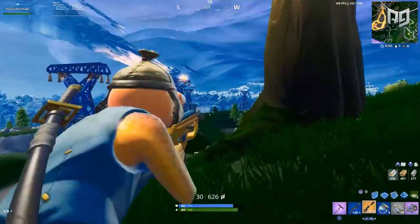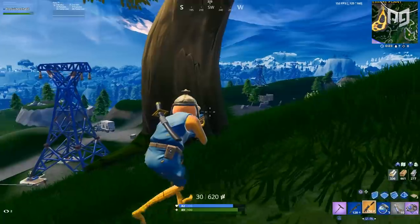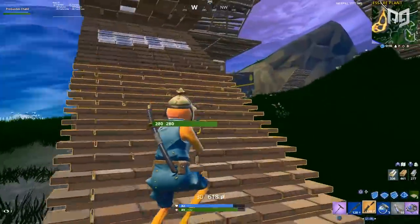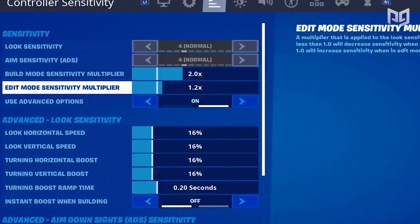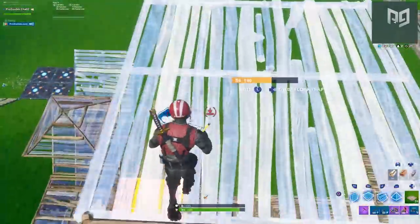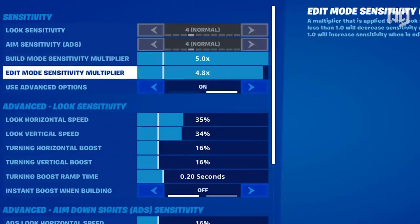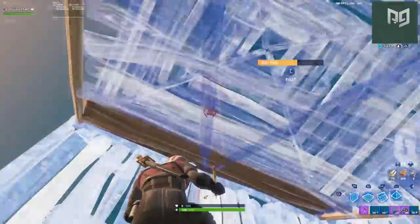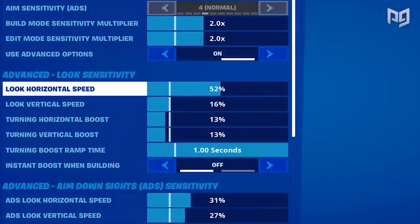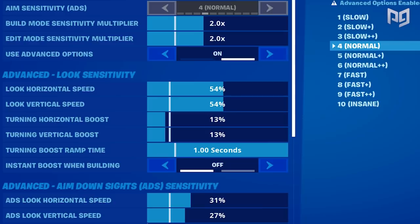Now let's look at the new best sensitivity settings — we've gathered data from multiple pro controller players after the update. For build mode and edit mode, set both multipliers to 2.0. This allows a familiar building speed with better control over your builds. Although edit and build mode can go up to 5.0, it's too fast to be useful in real games. For advanced look sensitivity, set your horizontal and vertical both to 54% — keeping these equal makes it easier for muscle memory.